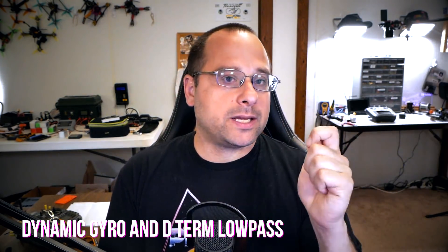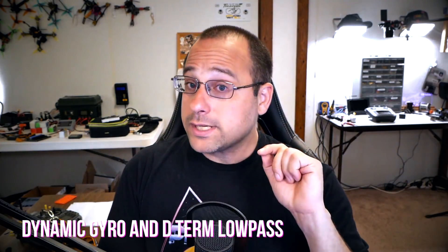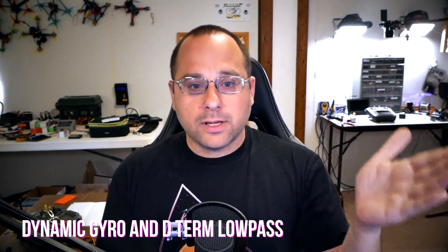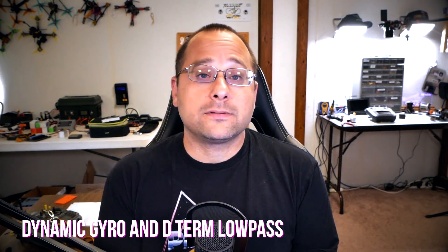What the dynamic gyro and D-term low-pass filters do is: when the throttle is low and motors are spinning slower, the cutoff for the low-pass filter is lowered — you get more aggressive filtering and more latency. But when throttle is low, the quad probably isn't doing aggressive maneuvers, so the extra latency in the PID loop isn't noticeable. As you raise the throttle, the cutoff is dynamically raised, which reduces latency and improves handling. Since the motors are spinning at faster RPM, you don't need as much filtering anyway. If motors are spinning at 650 Hz, filtering down at 100 Hz is excessive. It dynamically adjusts the gyro and D-term low-pass based on throttle position, giving you better prop wash handling mostly for free.